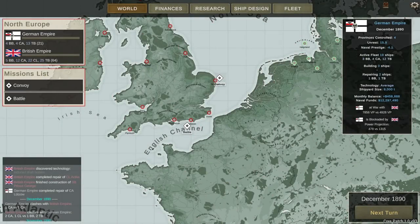Hey guys, Stealth here, and welcome back to more of the campaign for Ultimate Admiral Dreadnoughts. I'm playing as the Germans, and so far I've been able to cripple some of the British fleet. However, they're building ships, and I'm not.